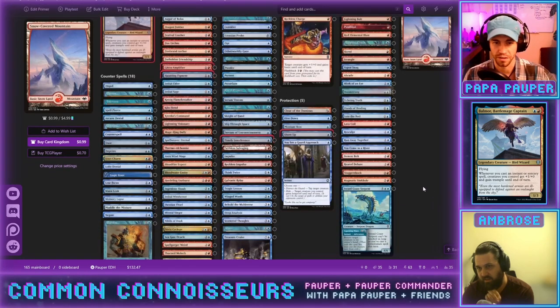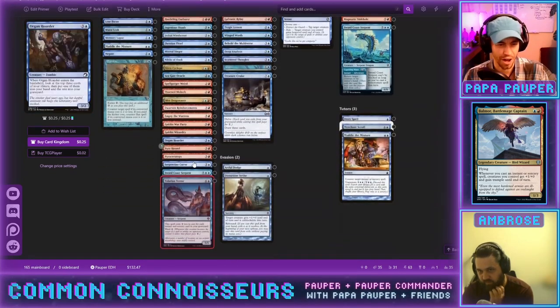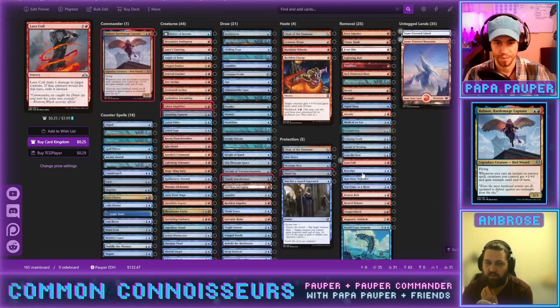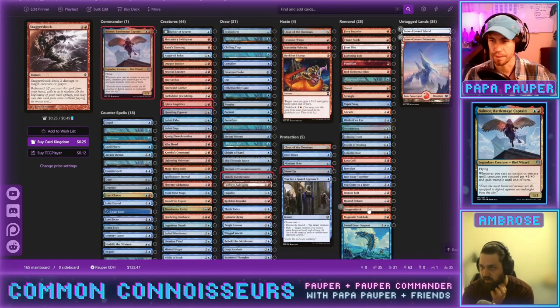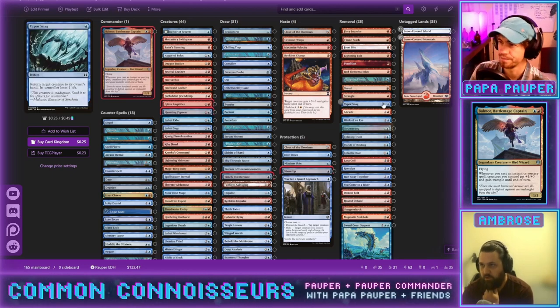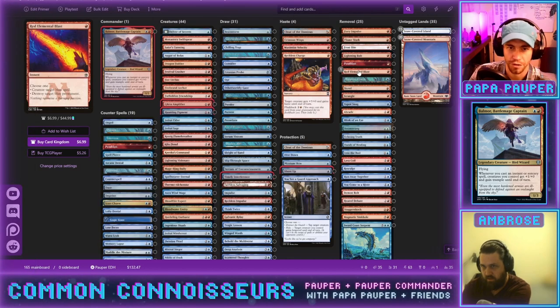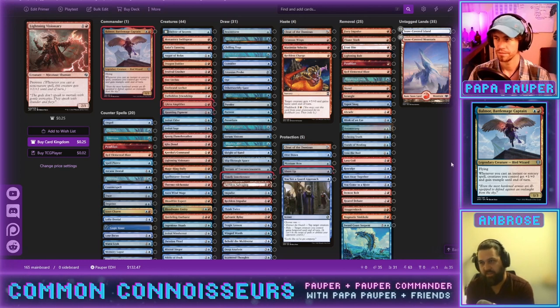Let's start with removal and counterspells since we know those numbers are way too high. Starting with Pyroblast and Red Elemental Blast — these are also counterspells, so they go under both categories. As removal they're color hosers, and as counterspells they counter countermagic. There aren't many situations where we can use them on our own turn, whereas a lot of our other instants can be.